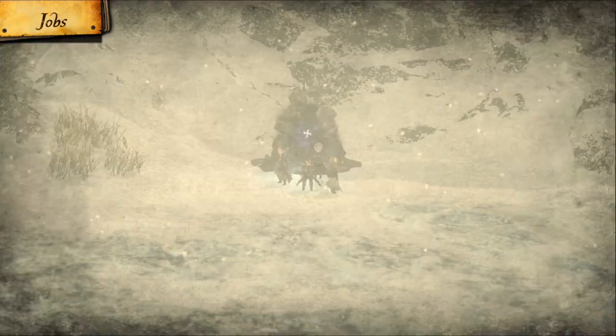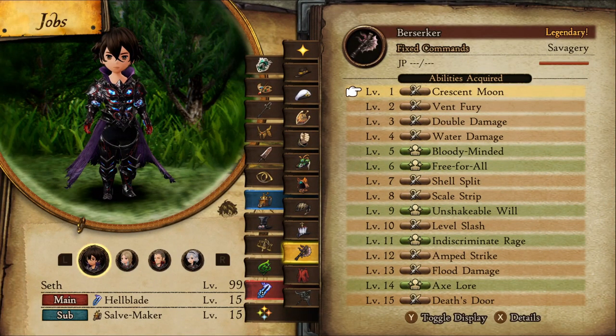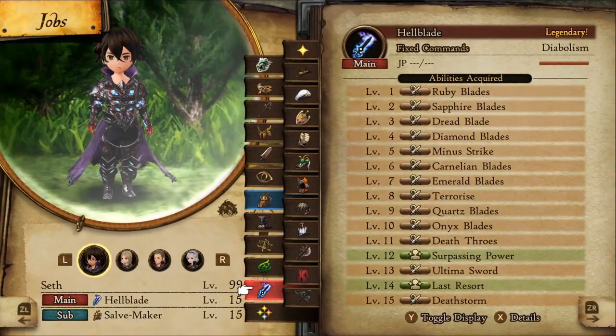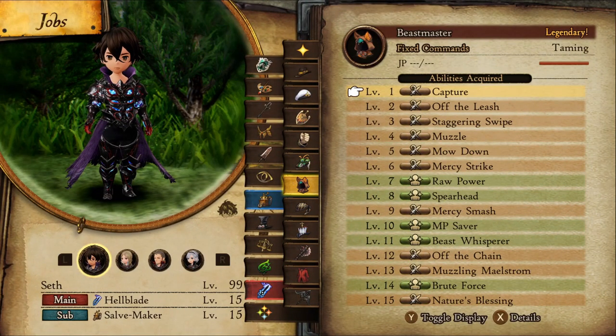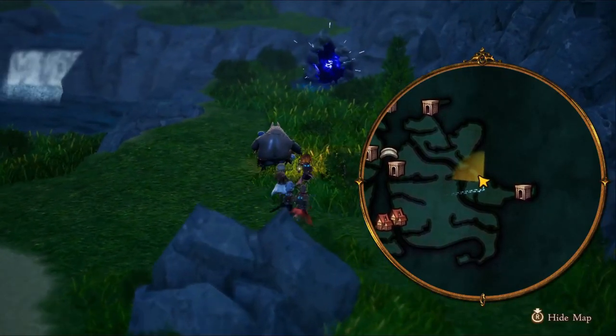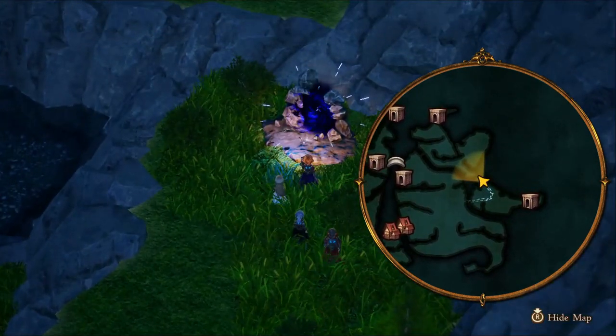If you seem to be missing, try using the Bloody Mind passive from Berserker at level 5. This will guarantee you hit, and you won't lose HP since you'll be at one HP. I personally found this build to work best with the Spearhead passive from Beastmaster at level 8 so we always go first and then get a quick kill. You can get the Beastmaster weapon from this portal.